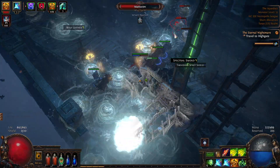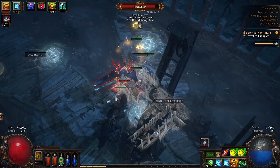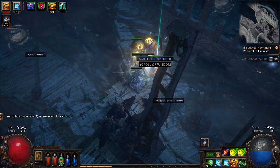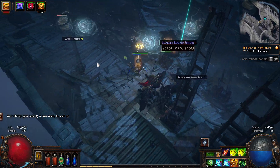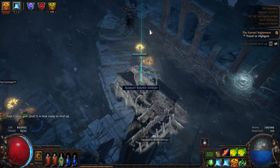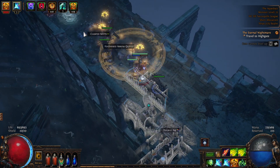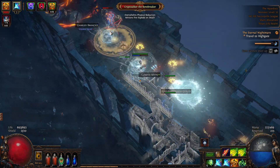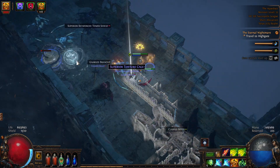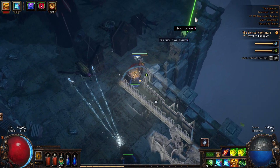That's where the crafting series starts. We can stand here and take everything even without a shield — this character has extremely high armor and evasion, plus a lot of ranged damage. The bow compared to lightning tendrils has the advantage that you can attack from far away rather than up close to the enemy.